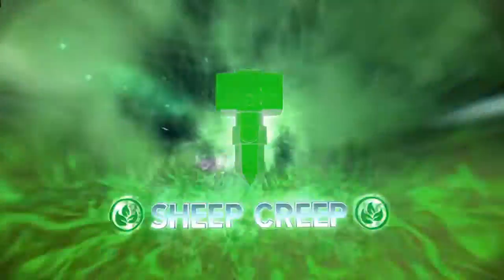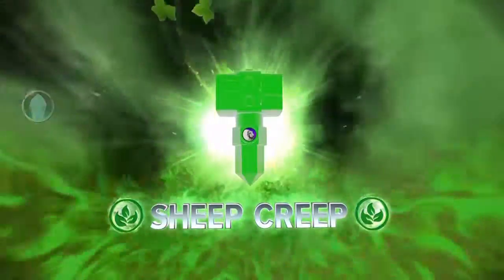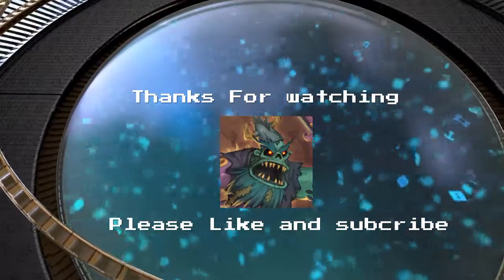Next up is the Nature Trap, which is a big hammer. This one's quite heavy and bulky. It feels and looks like a hammer. This is the animation you get when you capture a villain like Sheep Creep. It's used to capture nature villains. Again it's see-through plastic and you can see the chip inside. Thanks for watching, guys — hope you enjoy. Please like and subscribe, and if you have anything you want to see or know about the items shown, please comment.